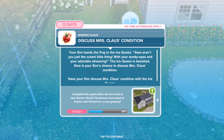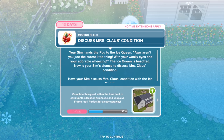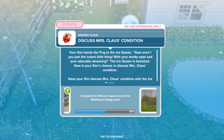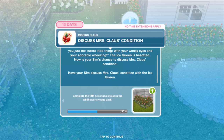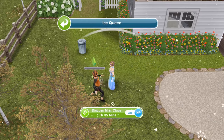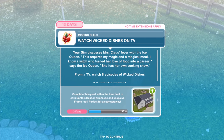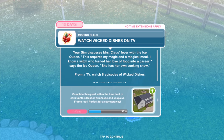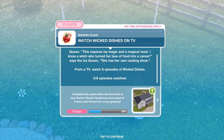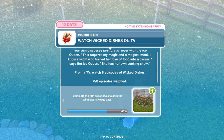Your Sim hands the pug to the ice queen. 'Aren't you just the cutest little thing with your wonky eyes and adorable wheezing?' The ice queen is besotted. Have your Sim discuss Mrs. Claus's condition with the ice queen for an hour and 35 minutes. 'This requires my magic and a magical meal. I know a witch who turned her love of food into a career — she has her own cooking show.' From a TV, watch eight episodes of Wicked Dishes.